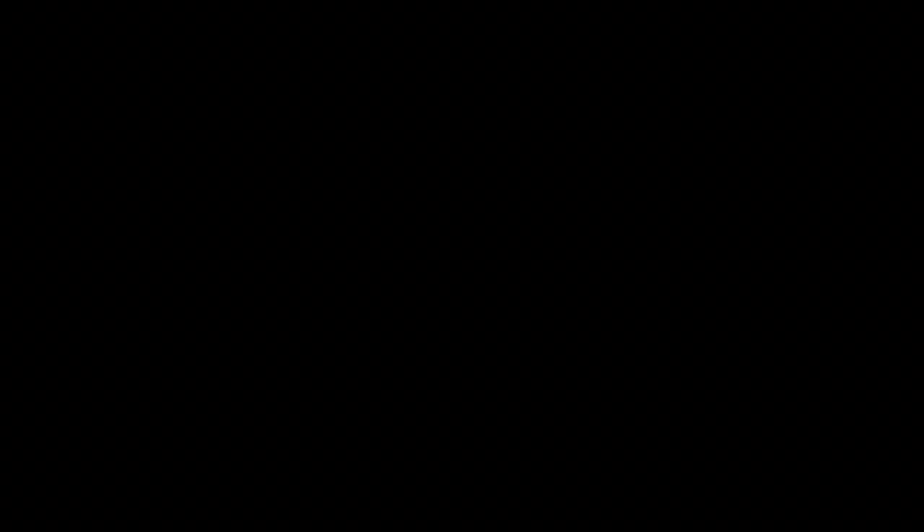Moving on to the ninth new skin we may see coming to Fortnite — this one is actually really funny — this is the Banana Man. When I first saw this skin, I thought, oh my god, I can so imagine a ton of people rocking this skin in-game. It definitely makes a ton of sense, considering not too long ago we actually had a pretty funny and pretty ridiculous Fish Stick skin added into Fortnite.